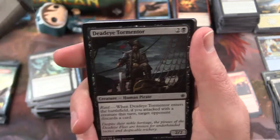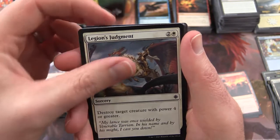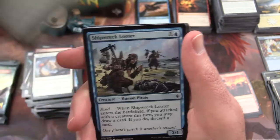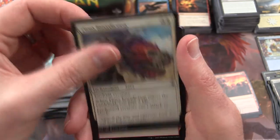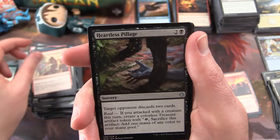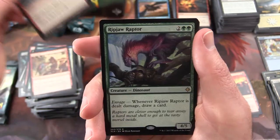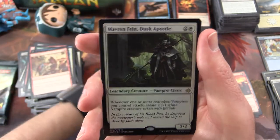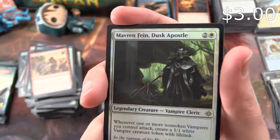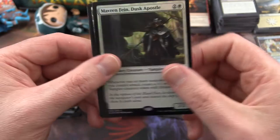We have Vampire's Zeal, Deadeye Tormentor, Shore Strike, Legion's Judgment, Crash the Ramparts, Shipwreck Looter, Dive Down, Pious Interdiction, Demolish. Heartless Pillage is the uncommon, Sleek Schooner, Lightning Strike, and a Ripjaw Raptor is the rare! And we get a foil Mavren Fein, Dusk Apostle — Vampire Cleric.